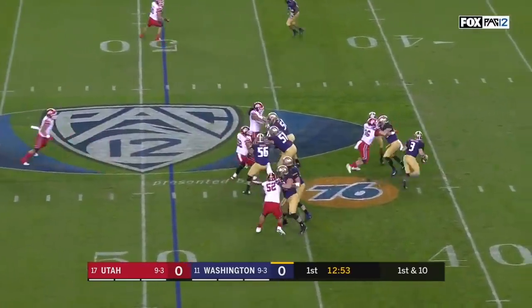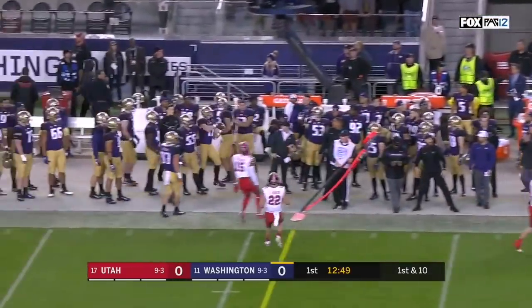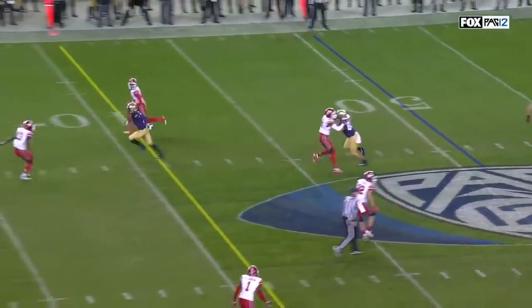They fake the jet sweep. Browning with the deep drop to let the routes develop, with coverage downfield. He has to keep it away. They play really good, come box down around the line of scrimmage because they play man-to-man. Look at the coverage downfield.